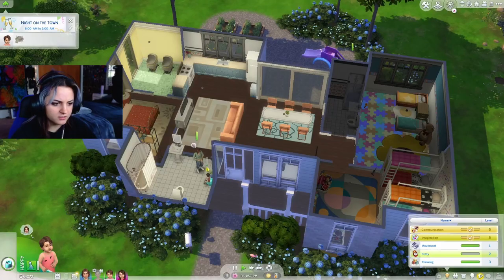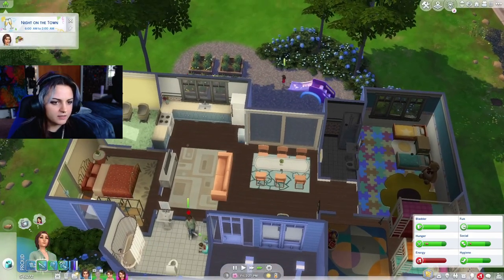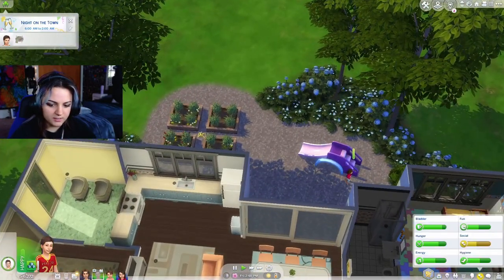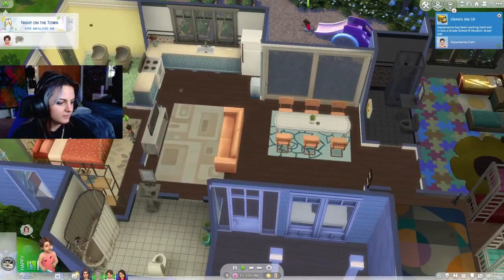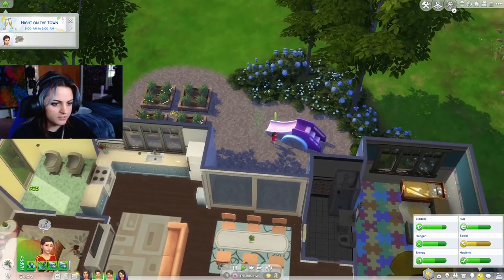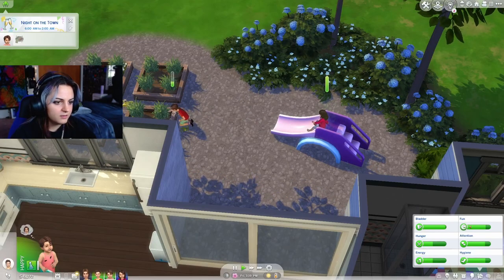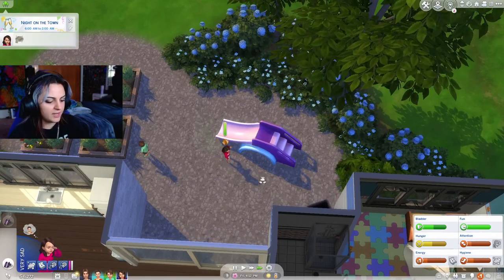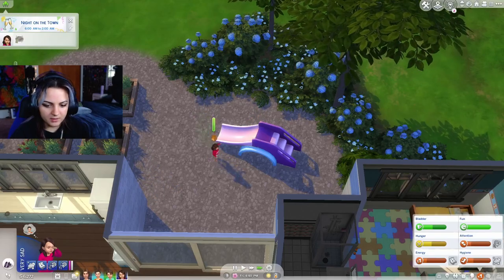You can now use the potty chair, so that's good. Mama needs to sleep - I feel like she sleeps at the weirdest times. Cabernet is off school here pretty soon. Let's have her read the garden because it'll build her mental skill. Grade school B student - hopefully we can age her up pretty soon. I'm going to have the toddler come watch his sister and hopefully gain his thinking skill in the process.